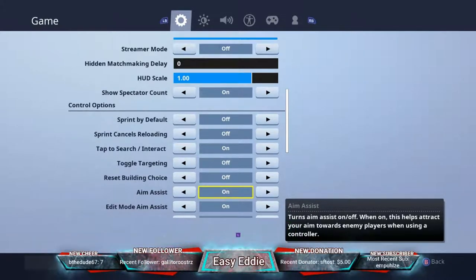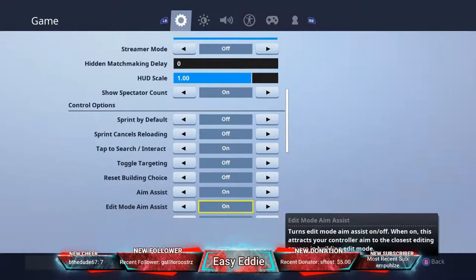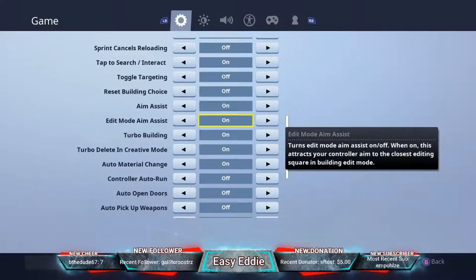Aim assist on console is a must-have setting — you have to have aim assist on. It's going to help you shoot so much better and hit your shots much easier. Edit mode aim assist helps you edit easier and lock on to things easier. Both aim assists you should definitely have on.